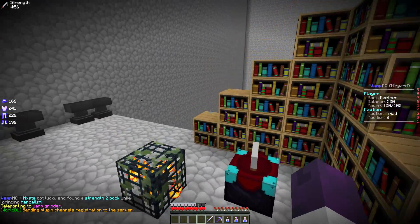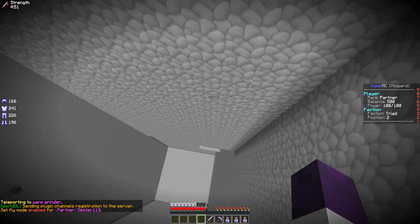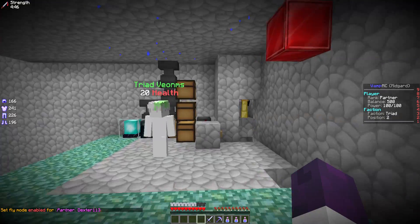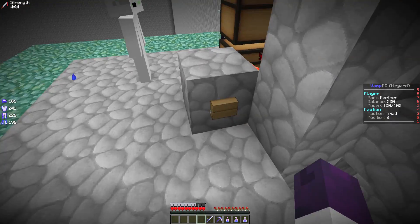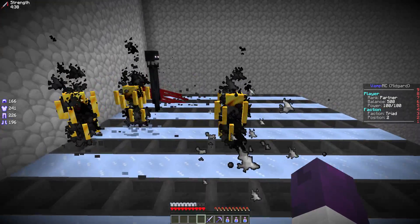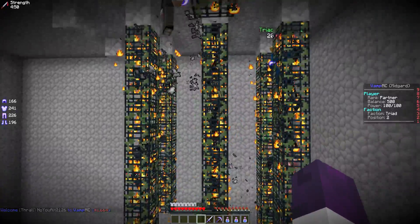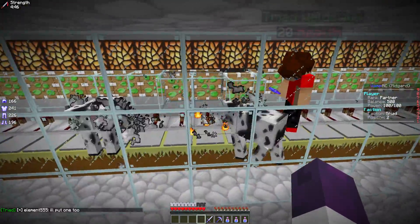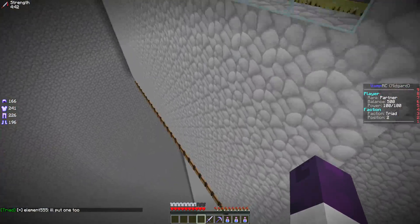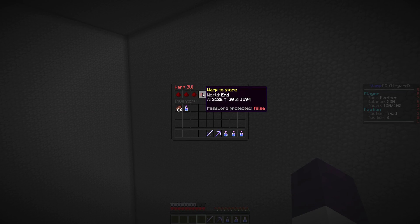Warp grinder seems to be somewhat empty - oh, it might be down here. Yeah, this is similar to what we had last map, because this right here is just a normal skeleton grinder where you press the button and they fall. And then up here we have our squids and stuff like that. Anyways, this right here is our cows. I guess cows are making a decent amount of money now so we are collecting meat and leather to sell for a fair price.